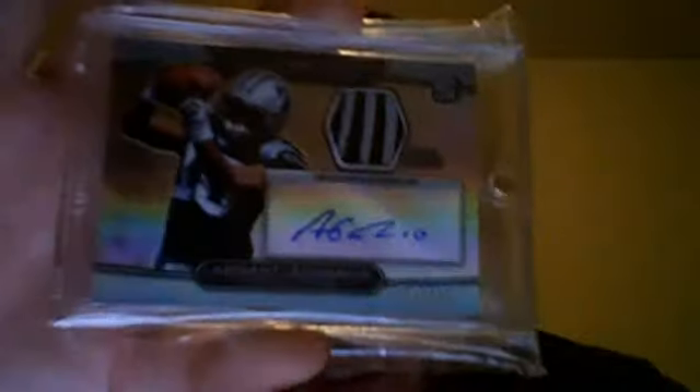Next, we have Armonty Edwards, number 715 of 800, and that is the whiskers on the Panther logo.